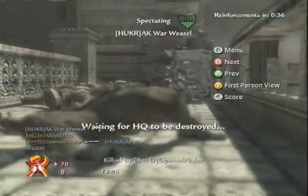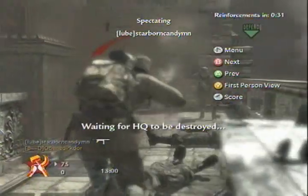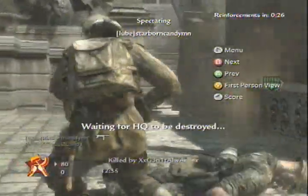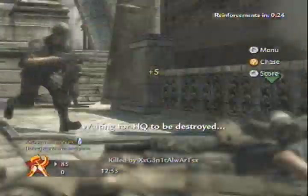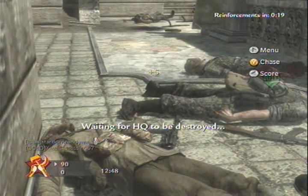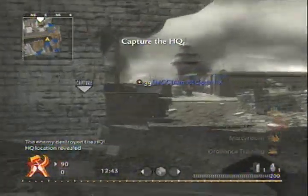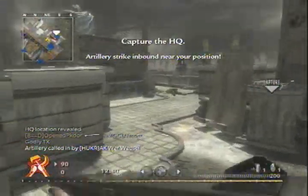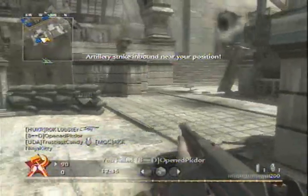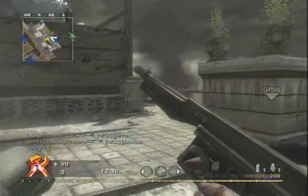Personally, I like using the Thompson a lot. The Thompson with the round drum on it is an awesome weapon — the Thompson with the regular clip really sucks because the clip is just painfully small. But once you put the round drum on it, it's pretty sweet. It has a really fast rate of fire, but you do have to use Stopping Power on it. I don't mind that — I use Stopping Power on pretty much every weapon class when I'm playing Headquarters.